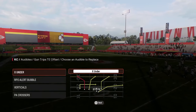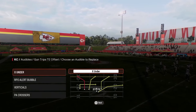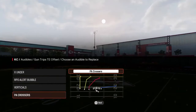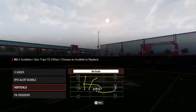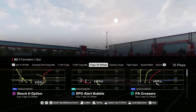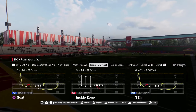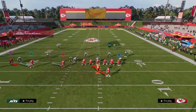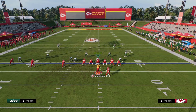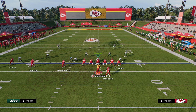The audibles we're going to be setting for this trips tight end offset mini scheme are: Play X Under, RPO Alert Bubble Verticals, and PA Crossers. Normally you're going to be autoing into these, but I'm going to jump into the RPO alert wide receiver screen just to give you another look. But the main play we want to call whenever we go to this formation is the RPO Alert Bubble.